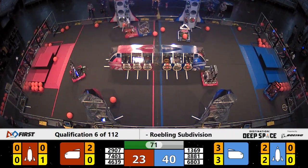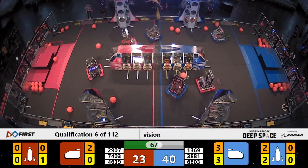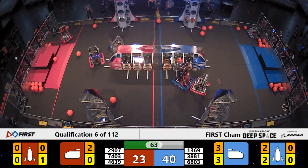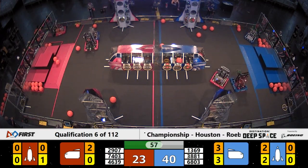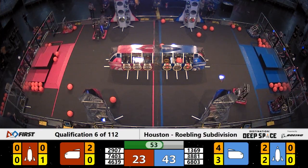2907 — Lion Robotics trying to get past the defense of 3881. 3881 pushing back, defense successful so far for the Blue Alliance. 4639, the Robo-Spartans, trying to get past that defense themselves — they're coming over to try to push 3881 out of the way, and off into the corner they go.